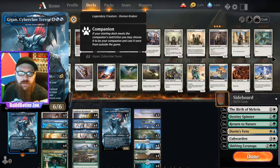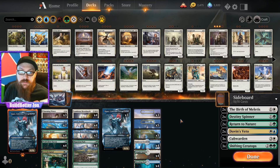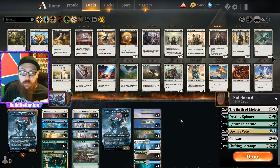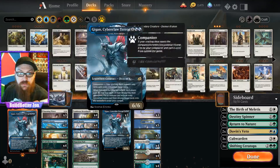Our companion is Gigan. All of our creatures have to be even cost. When he comes into play, you're going to mill four from both players, and you're going to take a card that was a creature with an even cost from those and put it into play for free. There's a lot of cool things you can do with this.